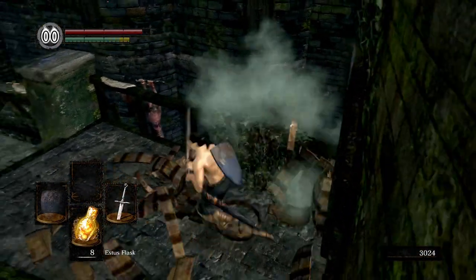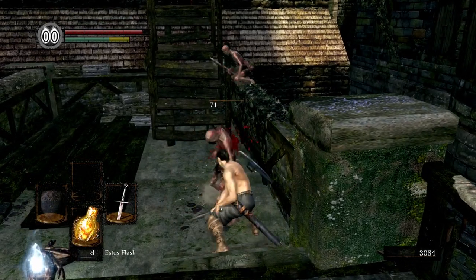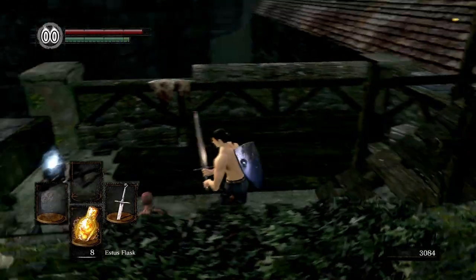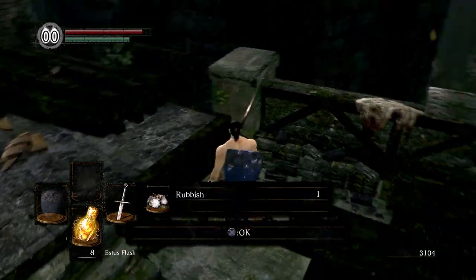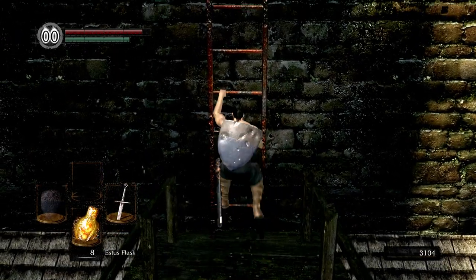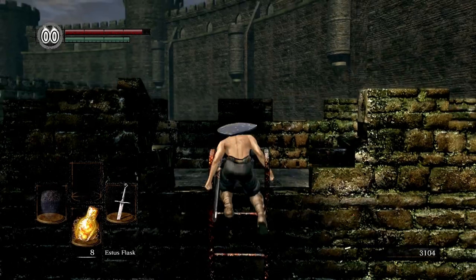You can knock these holos off. These two are going to jump down. We can pick up some rubbish. This rubbish can be used to put in Snuggly's Nest. We'll do that later when we go back to the Undead Asylum.